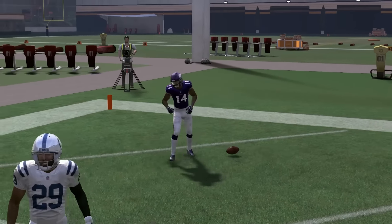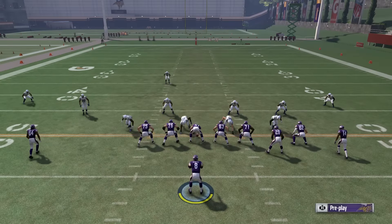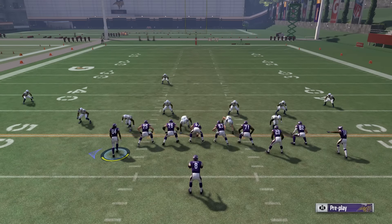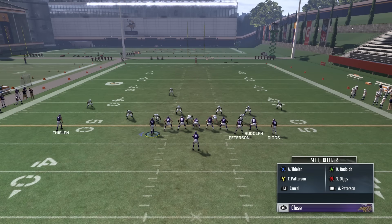It'll work unless your opponent just recognizes the bunch formation. Usually when good players see a bunch formation or someone motioning into one, they're going to pick up on what you're trying to do. That's where the PA Shot Seam comes in — everybody loves to use it. I don't know if anybody watched the Madden Bowl, but everybody and their mother has that play. They'll motion from a shotgun tight doubles or something into a bunch set, because bunch sets can really make this kind of thing happen.